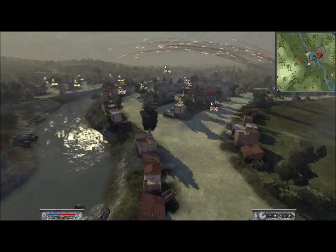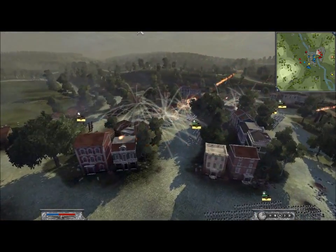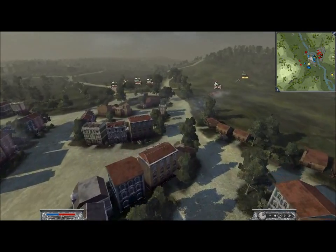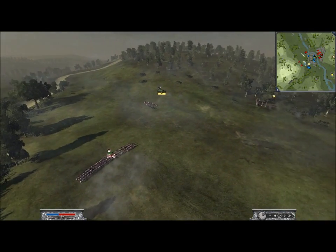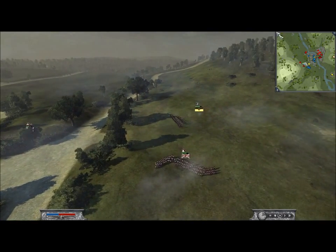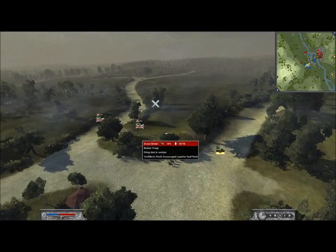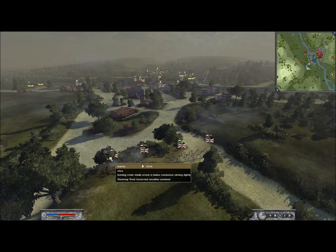His rocket troops are still firing at me. I've got a unit of Dragoons here which I probably should have taken across. I'm going to try and charge here with my Uhlans. Finally I managed to engage these rocket troops. My troops are very unhappy - their morale is low.